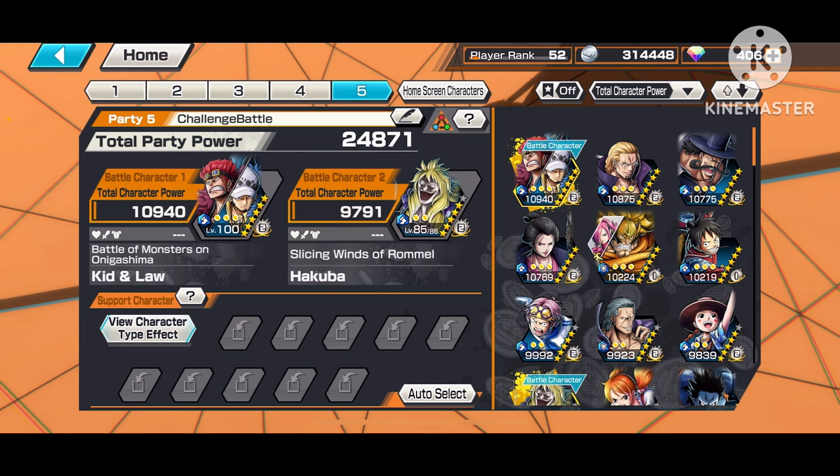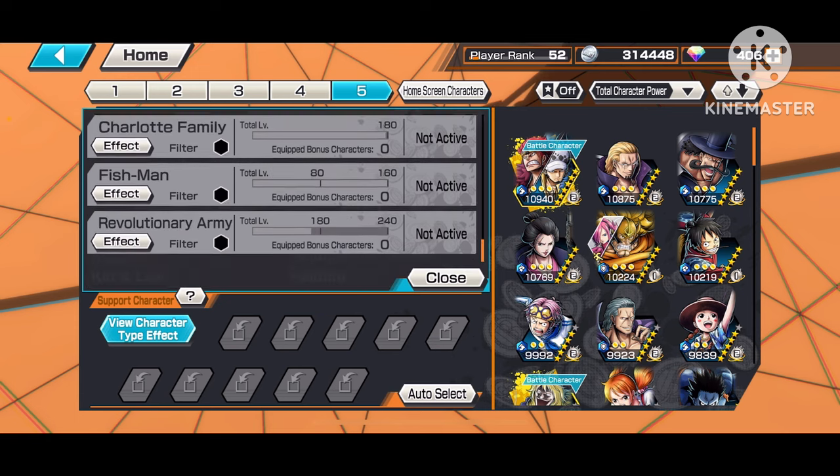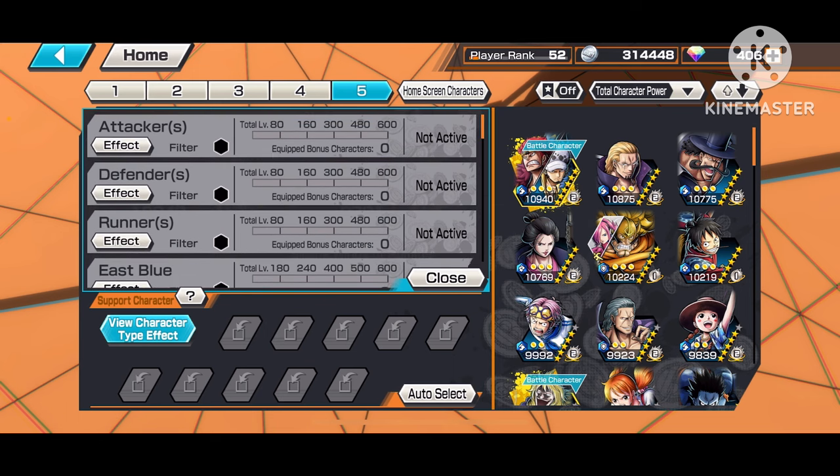Now, the other reason you shouldn't just run random units is because there's a thing called support tags. Support tags are activated when you run a certain character with a certain amount of matching tags. To see what tags your characters have and what tags exist, tap the 'View Character Type Effects' button — this opens up all the different tags and what they each do.